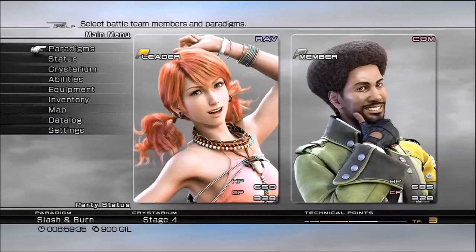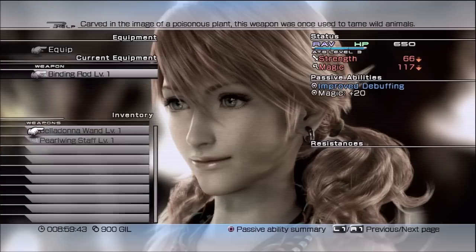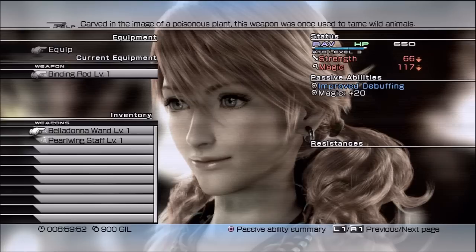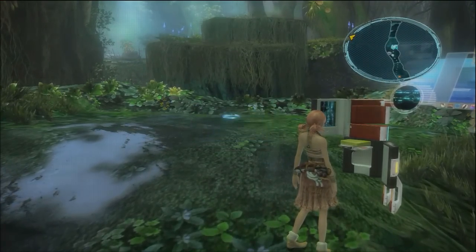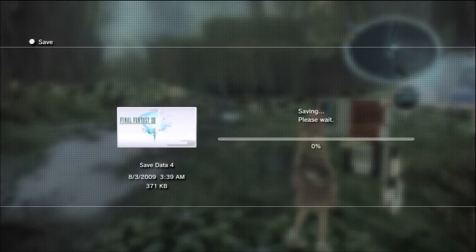Belladonna Wand - let's go ahead and check that out. Sounds familiar like I've used it in the past. 66 - takes away quite a bit of her strength and pretty much the same magic, although this increases magic so I should have been using that from the beginning. Improved debuffing - I believe that's one of the items I was using towards the end game. We'll go with that - she never physically hits anyway, and improved debuffing strikes me as something that would help her as a saboteur. Whether or not I'm wrong remains to be seen, and nor do I give a shit.